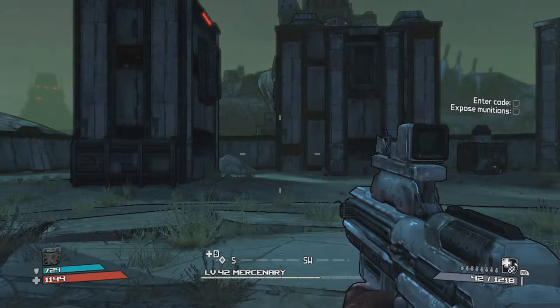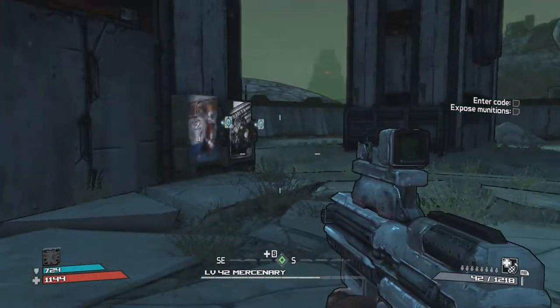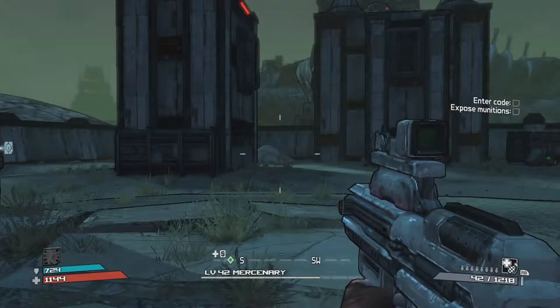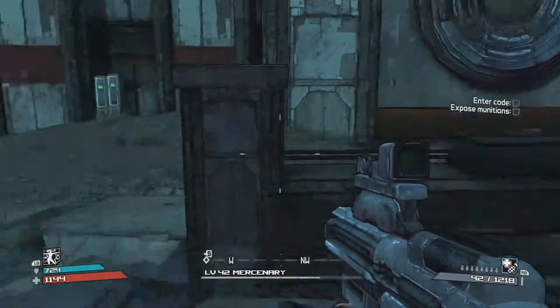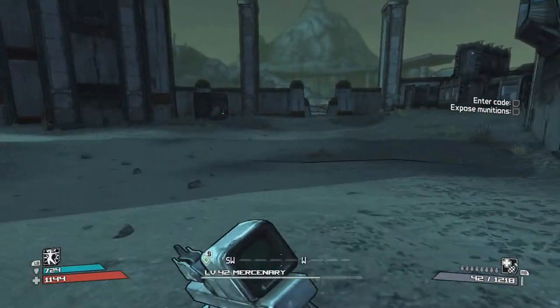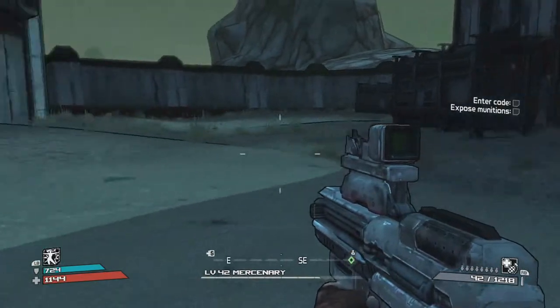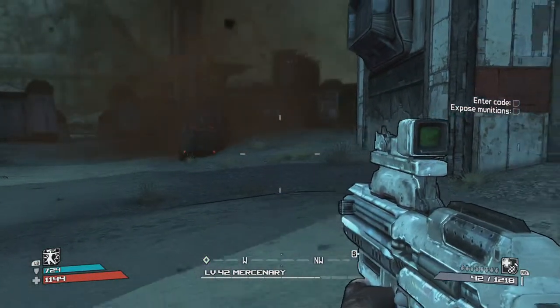I'm going to show you the most effective way to eliminate Cersei's hit squad in the Borderlands DLC, the Secret Armory of General Nox. They spawn as soon as you get into Rhodes End — as soon as you start walking forward they will appear, and the best weapon to use against them at this point is...